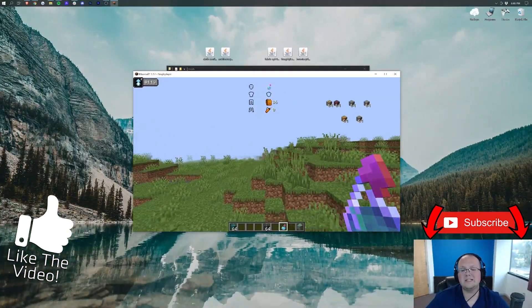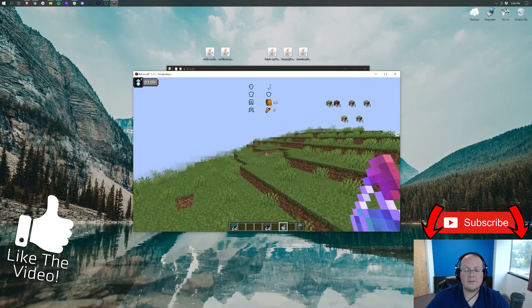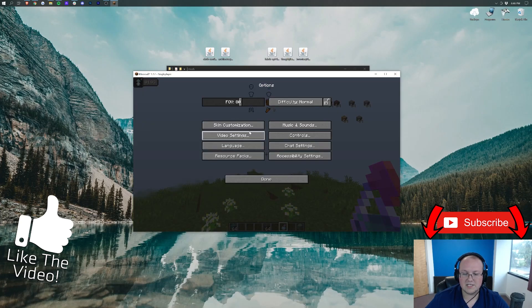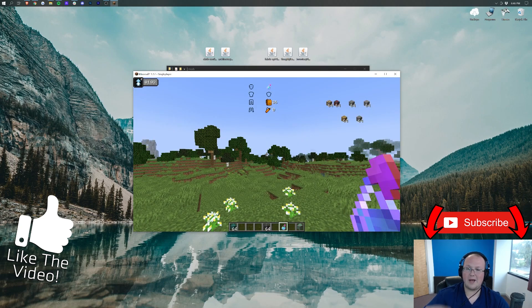That is how you install fabric mods in Minecraft 1.17. If you enjoyed this video, give it a thumbs up, subscribe to the channel, and come play with us on play.breakdowncraft.com — the best Minecraft survival server in the multiverse. My name is Nick, this has been The Breakdown, thank you so much for watching. Peace.